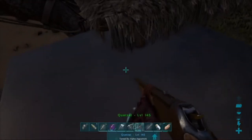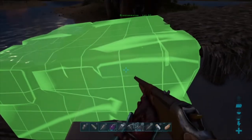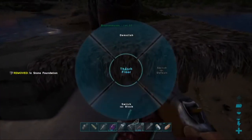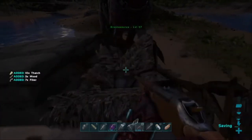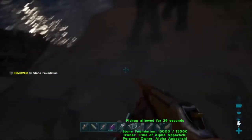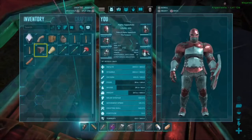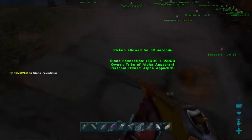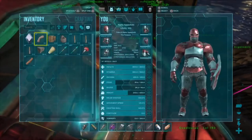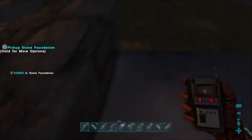I've got 10 stone foundations, so let's go place the first one right there. We're going to demolish this, then place that right there, and place this right there. Oh, this might be unbalanced — actually no, it's because the quetzal is flying, that's why.